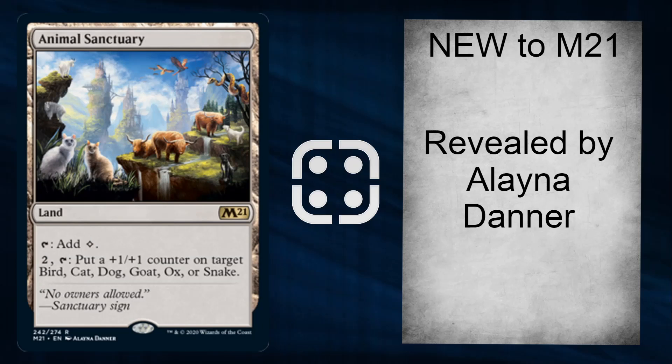Then the one-off card: Animal Sanctuary, just a colorless land, but for 2 mana you can put a woman counter on one of those animals. The art is very odd — I like the idea of it but the perspective is just off a tiny bit. The actual effect isn't bad but I doubt it'll see much play except in maybe dog and cat tribal.